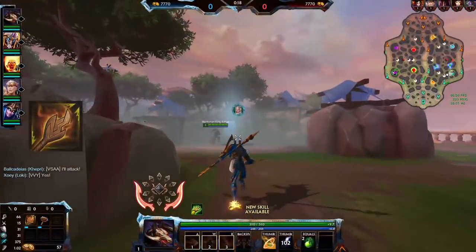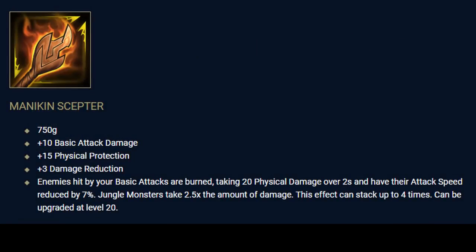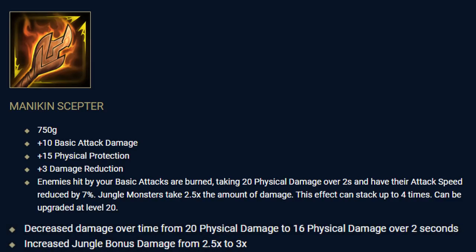Last but not least, there is Mannequin Scepter — the most expensive one at 750 gold — with some unusual stats: 10 extra basic attack damage, 15 physical protection, and 3 damage reduction. If you hit an enemy with a basic attack, they take 16 physical damage as burn over 2 seconds and their attack speed is slowed by 7%. Against camps, this damage is tripled to 48 physical burn damage, and it can stack up to 4 times, applied across 4 ticks.